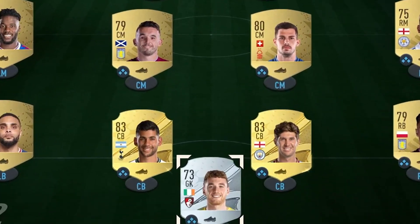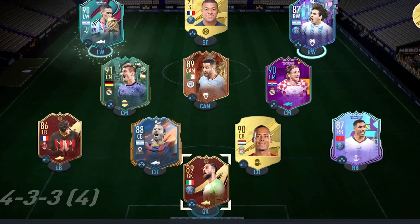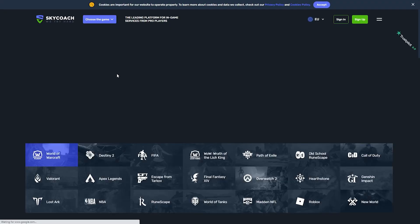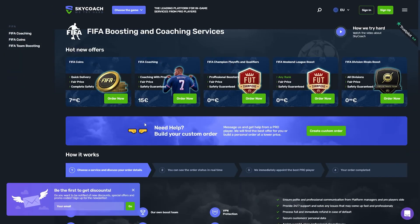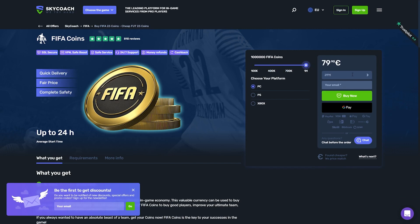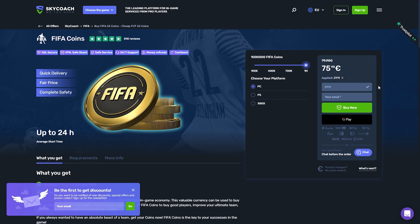Are you tired of using players like this? I would much rather have teams more like this. Then I recommend going over to skycoach.gg for all your coaching and coins needs. They are cheap, fast, and reliable. At the checkout, make sure you are using code JT11 for a discount on your orders. Back to the video.